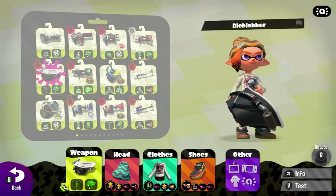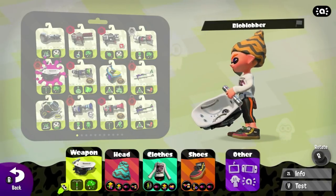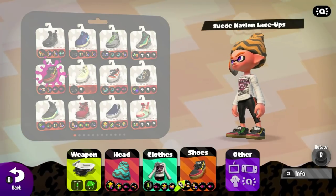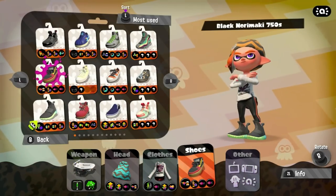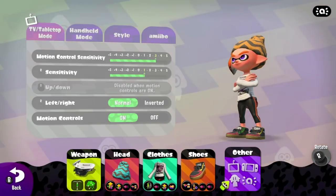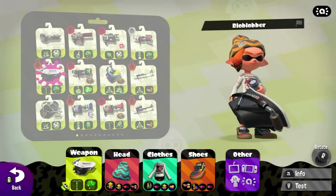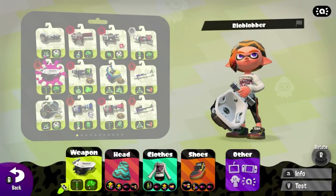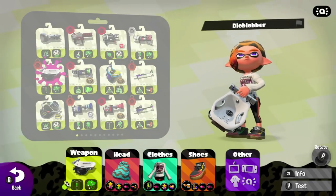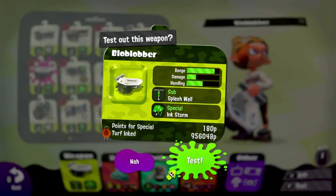Gear abilities play a big role in making the Blob Lobber viable. No weapon can take advantage of thermal ink quite as well as the Blob. Spraying bullets and hitting the enemy even once marks them and gives you the upper hand in a 1v1 situation. You can use this mark to lead your shots even over walls and control the enemy's movement. Main power up boosts the painting power of the Blob, while ink saver main lets you keep up sustained pressure. Both are solid options. I like to run just over a main of each in addition to thermal ink, with the rest of the kit generally up to you.